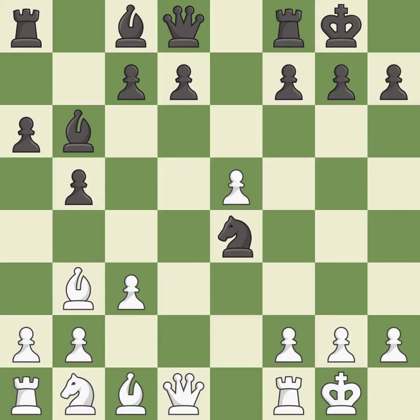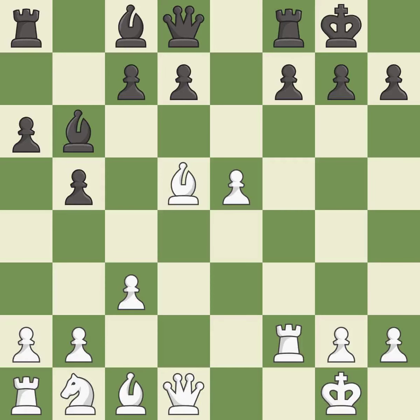A solid choice. This attacks a rook, winning a tempo when it moves away. This is the only move that works — a great move. This is an equal trade. After all captures, this is an equal trade. This ignores an opportunity to recapture a piece — it is an inaccuracy. White still has an advantage, but they no longer have a winning position.